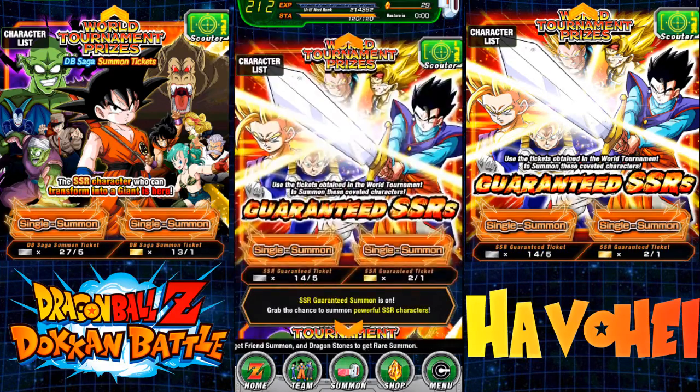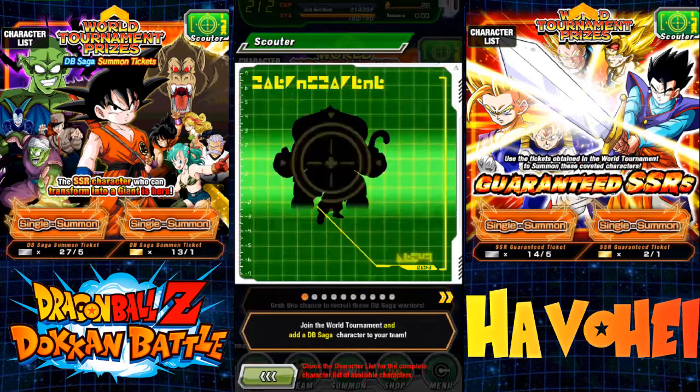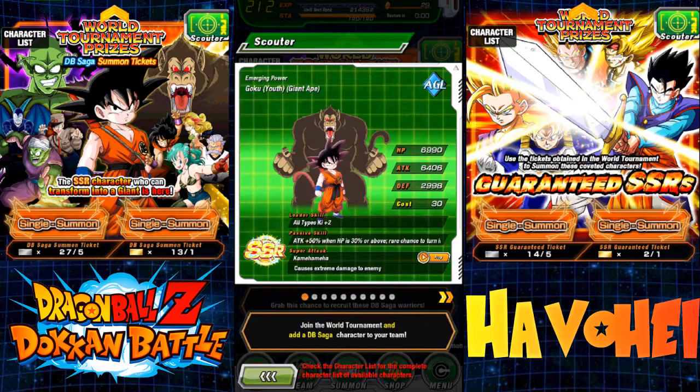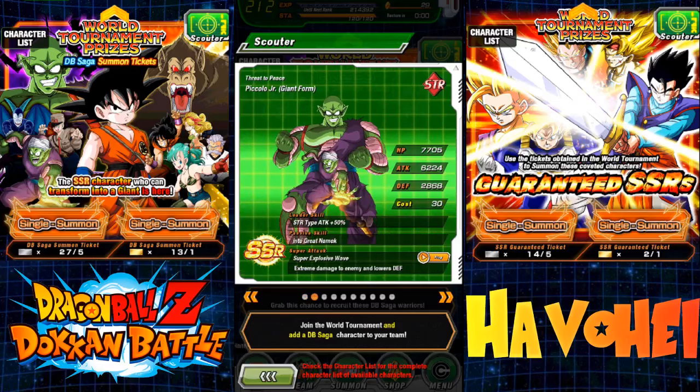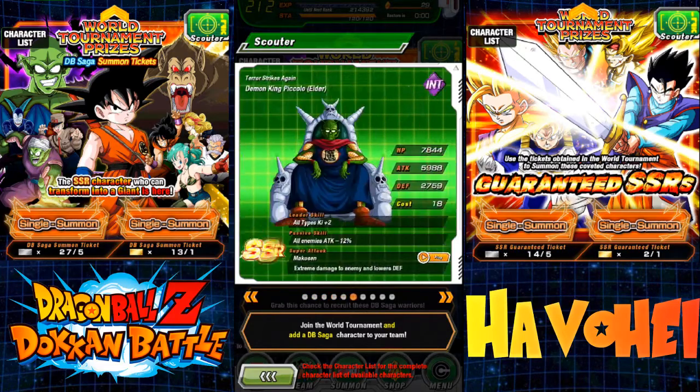Hopefully get some decent cards. I'll also have 4 guaranteed SSR pulls off of the previous World Tournament SSR. Let's get started at the traditional Dragon Ball ones. The items I'm trying to look for — I don't have the Young Goku Agility, nor Piccolo Jr. Giant Form. Everyone else I think I have.